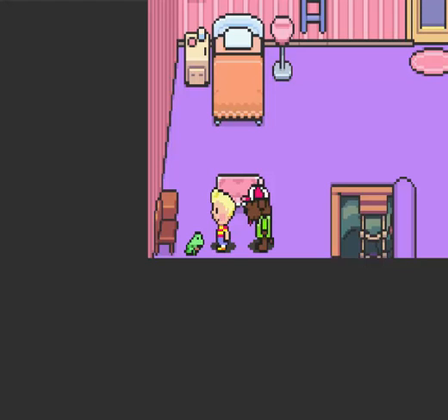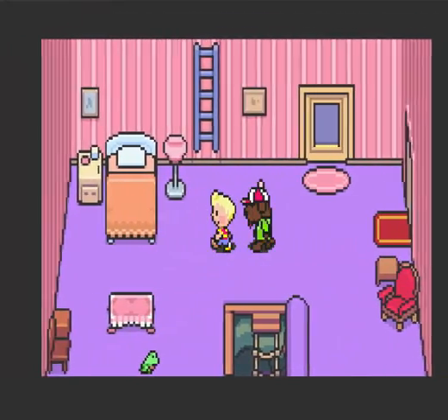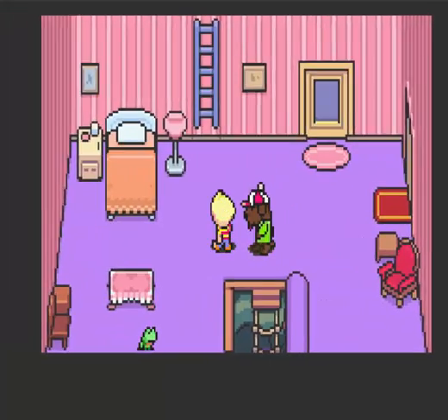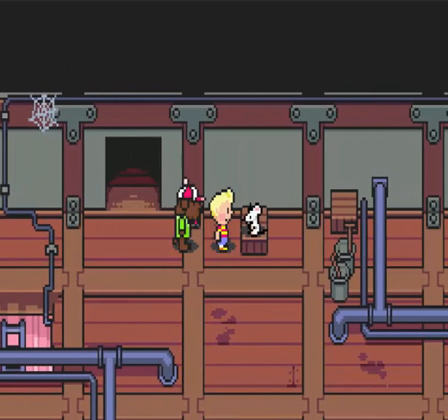Hello everybody, and welcome back to Let's Play Mother 3. Last time we did some work and got into Club DCMC, but Duster is here. We need to find him and get his memory back. So in order to do that, we come up here to the attic.